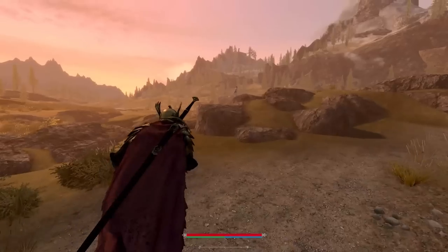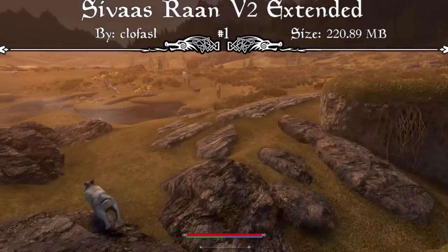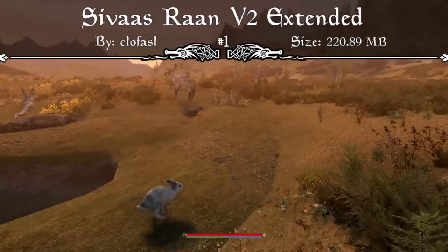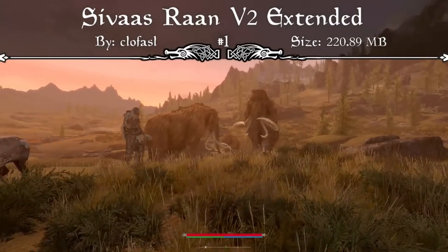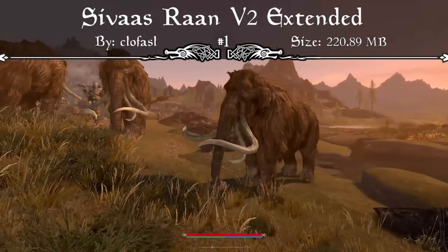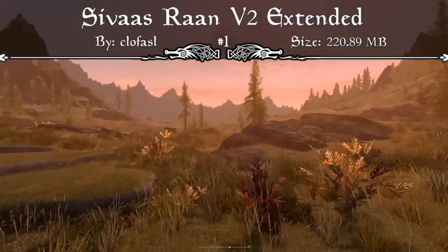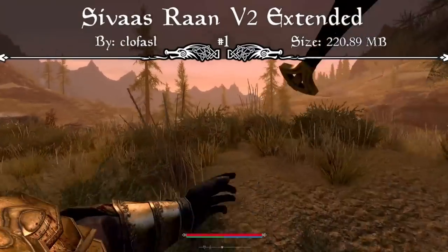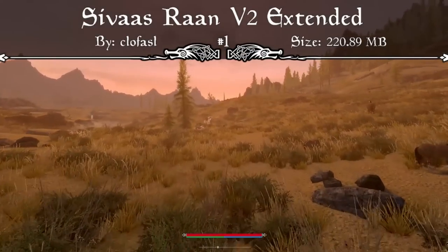Coming in at the number 1 spot this week, we have a brand new overhaul to every single creature and animal you encounter in Skyrim: the Sivis Rond V2 Extended mod. The mod page reads that it's a complete texture and mesh replacer for almost every single animal and creature in the game, including insects and fish. This includes Alduin, bears, werewolves, chickens, huskies, dogs, dragon priests, draugr, elk and deer, falmer, fire and frost atronachs, foxes, frostbite spiders, giants and mammoths, goats, hagravens, cows, horkers, horses, ice wraiths, mudcrabs, rabbits, sabercats and snowy sabercats, skeevers, skeletons, spriggans, trolls and frost trolls, vampire lords, wisp mothers, wolves, butterflies, moths, dragonflies and torchbugs, hawks, salmon, bees, and even ants.